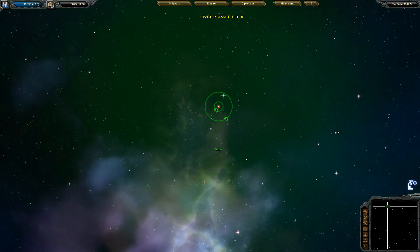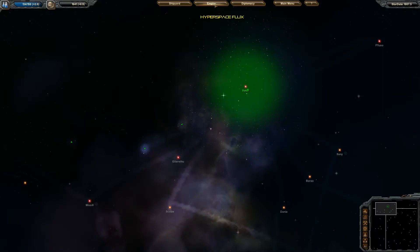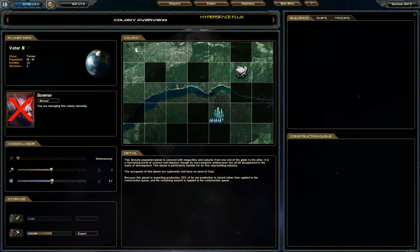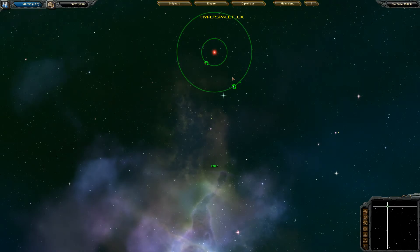Hyperspace flux — so everyone's stuck in hyperspace, which I guess is okay. Since everyone's stuck, we'll go to the Empire screen, which shows an overview of stuff. We'll make sure not to starve my people. I guess we'll play the waiting game, sitting here patiently waiting for this hyperspace flux to go away. Kind of a shame it hit so early.